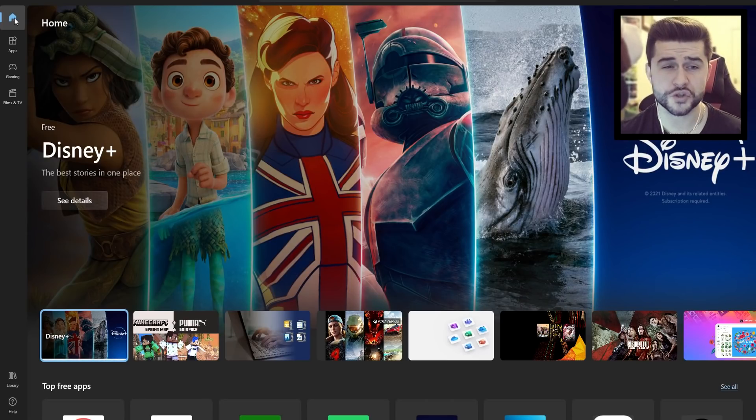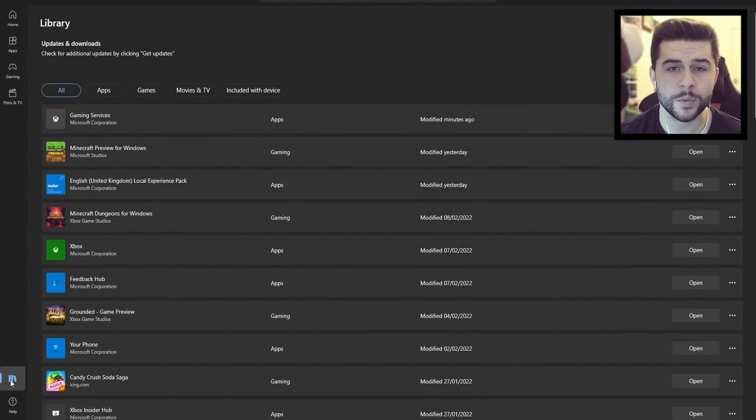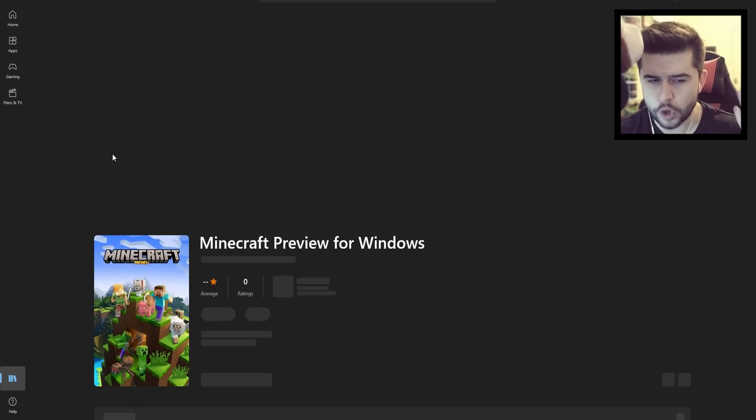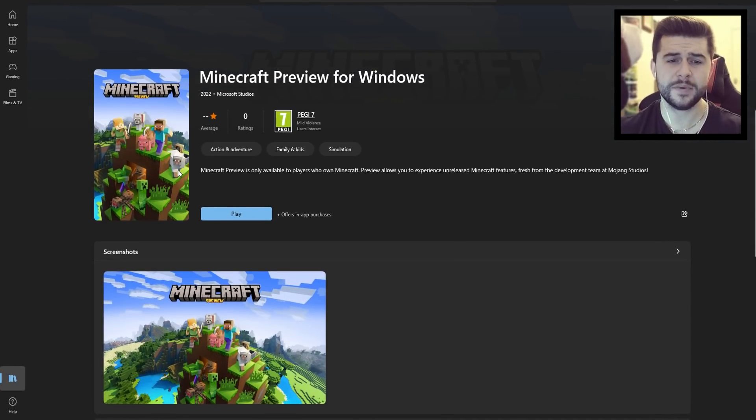When you're on the Windows Store, head over to Library. Any time there's a brand new Preview, just hit 'Get Updates.' It will load, and if there is a new Preview available, it will install it. It's a completely separate Minecraft version, which makes life so much easier. There is one slight difference I need to show you, though.